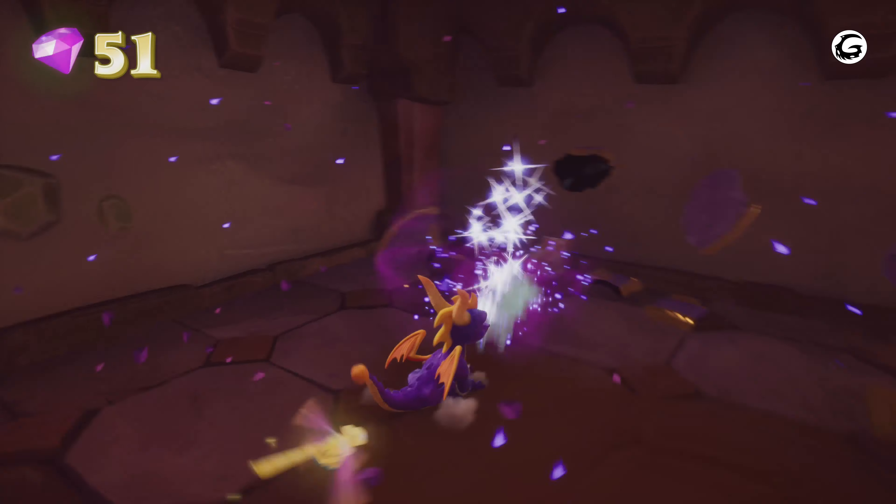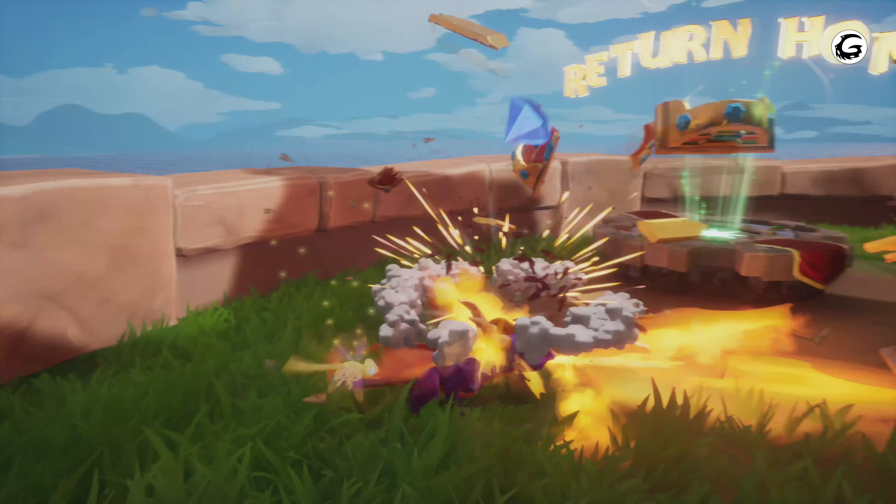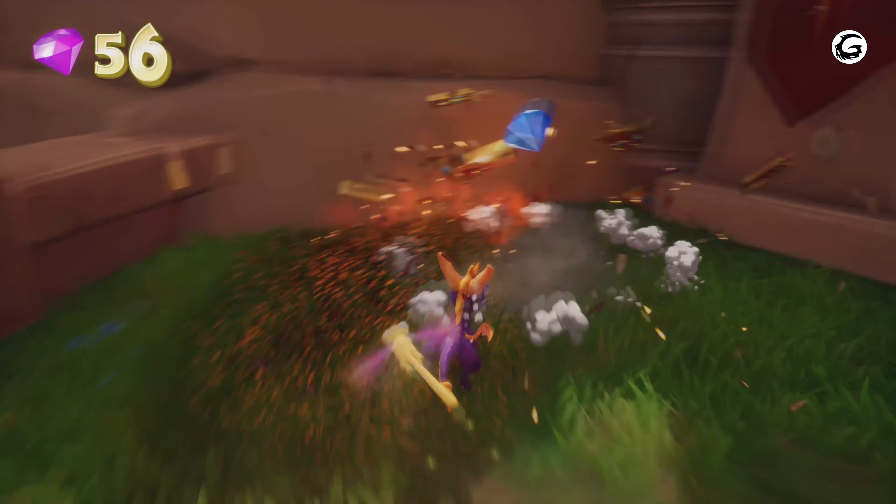Then turn around and come over here where the return home portal is, get your first dragon and the rest of the chests. There's also a hidden key in here as well.